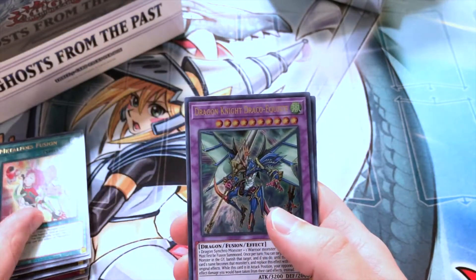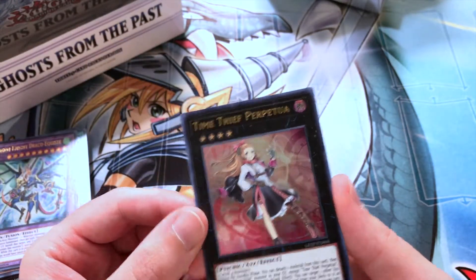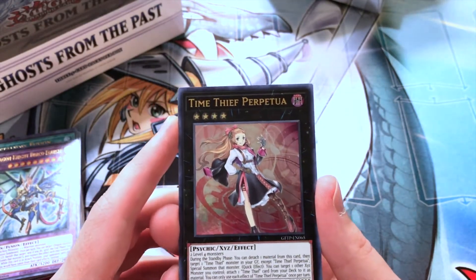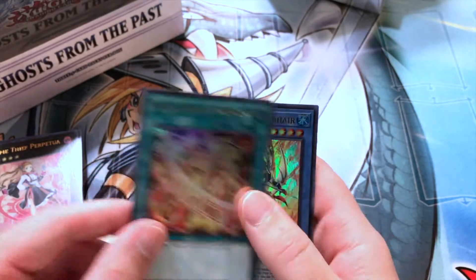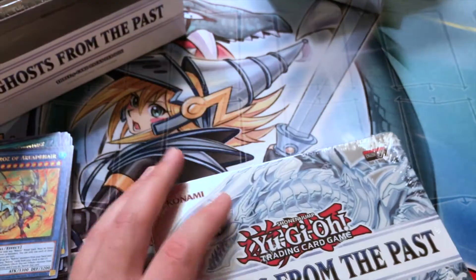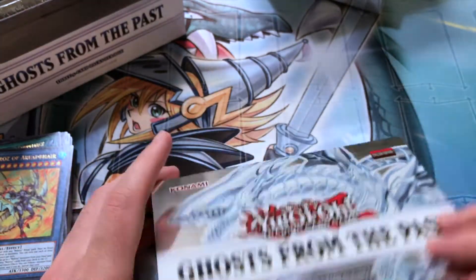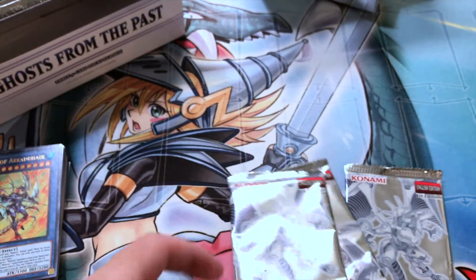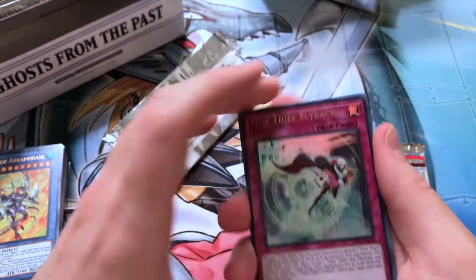Metalfoes Fusion, Dragon Knight Draco-Equiste. Time Thief Perpetua — all the Time Thieves got ultra rare printings, which is kind of crazy since they weren't that expensive to begin with, but now they're all ultra rare so there you go, Time Thief players. Heretic Seal of Supremacy and Necroze of Red Bear — always difficult to pronounce the Necroze cards. So we're almost halfway through — haven't seen any ghost rares. Evenly Matched might be top of the set, Remus is up there, and a few others are maybe like 10-15 dollars, but that's it. Not doing too bad so far.